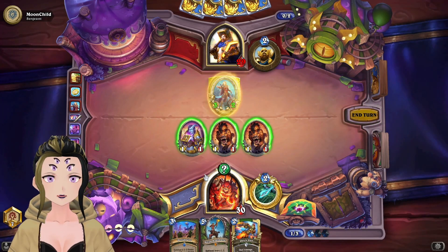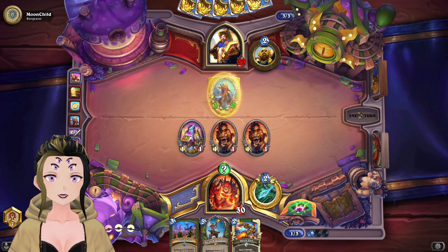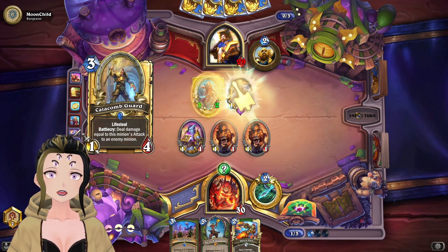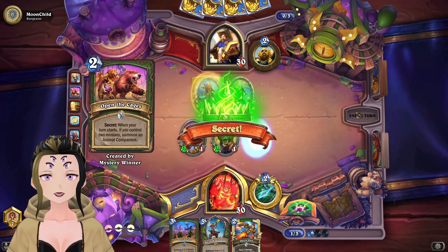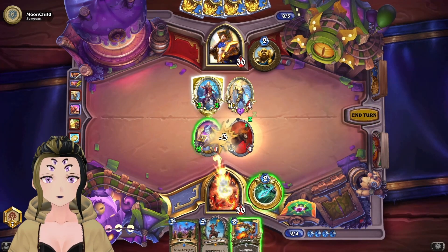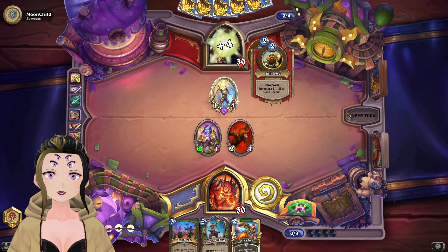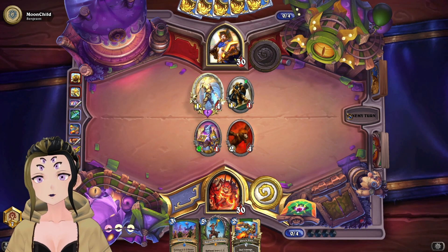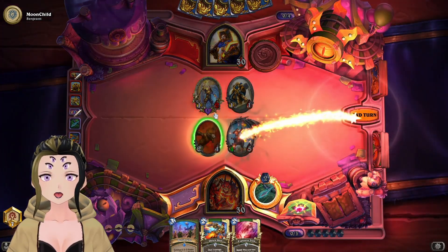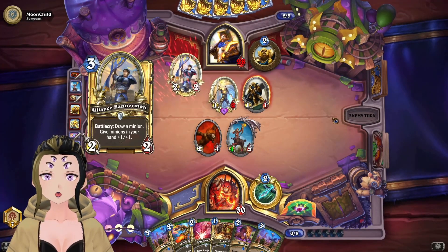We can just play Open the Cages and pass the turn, because they most likely don't have a way to deal with two out of three minions. They did — I didn't expect Catacomb Guard. But they just passed the turn. Getting all the Aurics, which is actually pretty good. It's interesting to see all the different Paladin decks people are trying out in this set. That top deck would have been really cool, but since we have Coto Bane we don't want to use it this turn — going to get a little greedy.